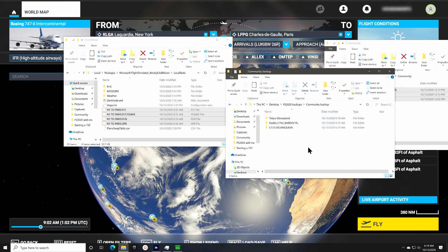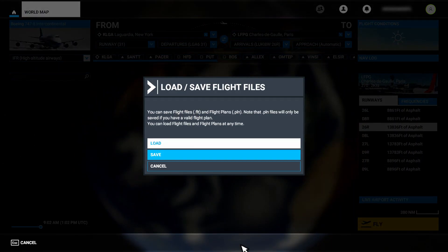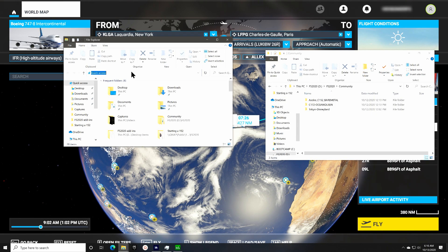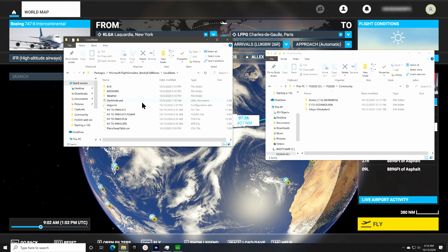You'll need to do the same thing with your saved flights. If you don't know where they're stored, just go into FS2020, go into the world view and select load — now you have a file navigation pane that will show you where these are stored. Click on the end of the file path at the top and press Ctrl-C to copy the path. Then open an Explorer window, click on the path box at the top, press Ctrl-A and Ctrl-V to paste the new path, and hit enter.